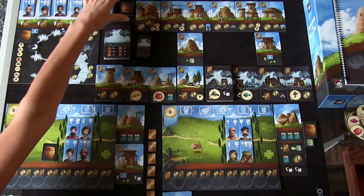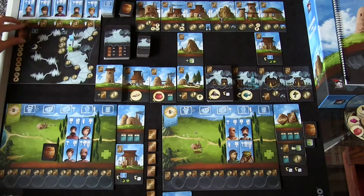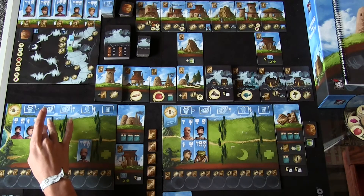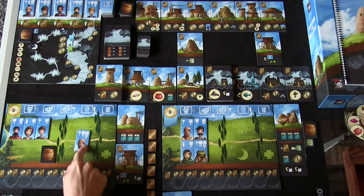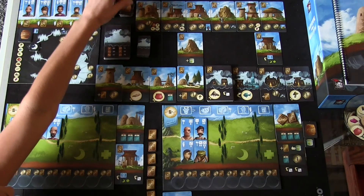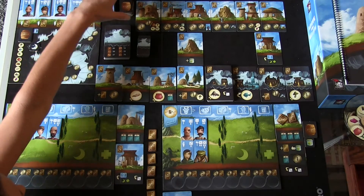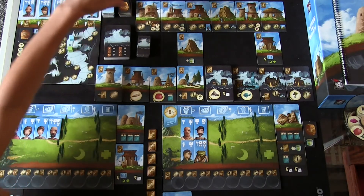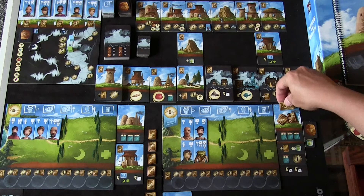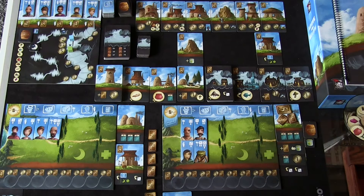Let's move the moon up one track. We get a new cider on the board. No new villagers since we didn't buy any. We rest our villagers — I have four beds, and I have three beds but I have a cider so I can rest that last worker. We collect income: Frances is at four, I'm at five. We refresh goods on buildings, then pass the player one card.